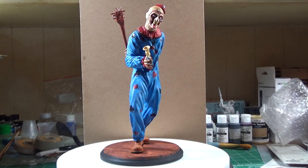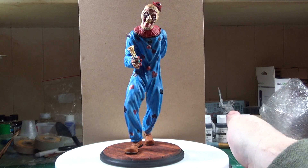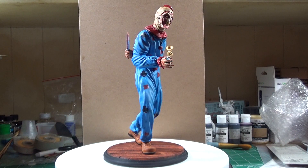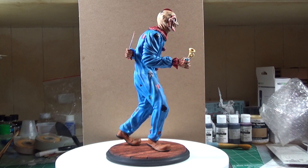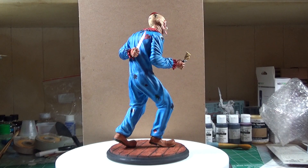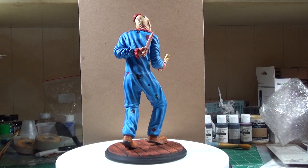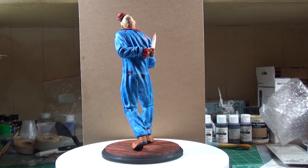Okay, so you saw that pose — now we're going to change him up again. Here's another pose. This time he's got a knife behind his back, trying to hide it. It hides a little bit better than that big club.